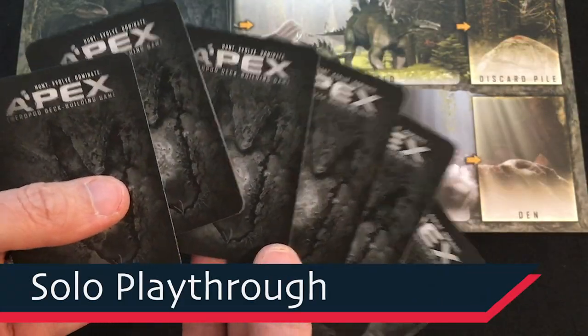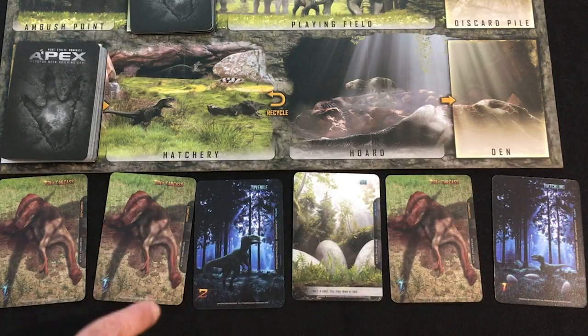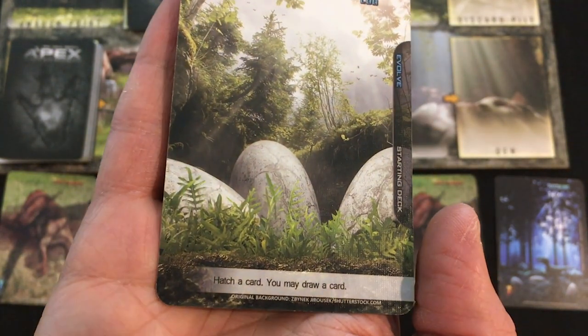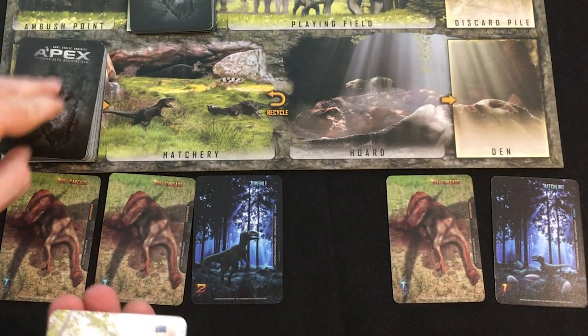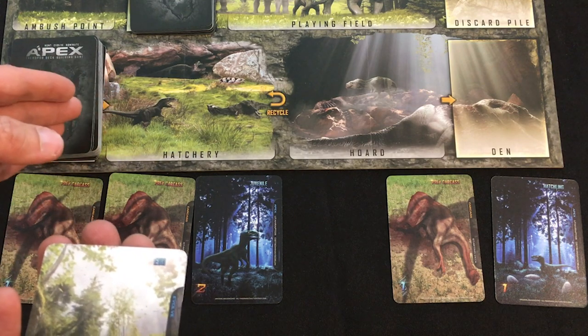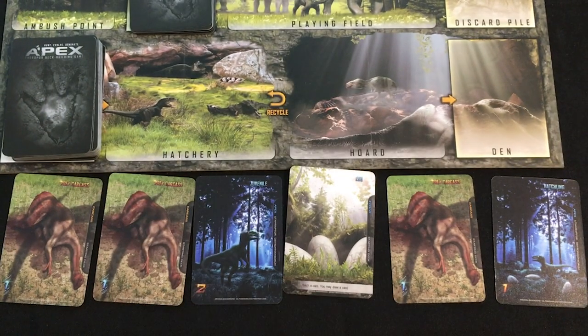Let's do the playthrough. At the start of the game and at the end of each round, I draw up to six cards - you always play all your cards at the end of the round. I've gotten a couple of apex cards: a juvenile with two combat points, three basic prey carcasses worth one evolve point each, and an egg. You only start with one egg, but you can get more from the evolve deck. The egg hatches a card - that is the only way you can get apex cards into the hatchery to actually be able to buy them. Unlike a lot of deck builders, they're not just sitting there in a market; you have to actually hatch the egg to get it into your deck.